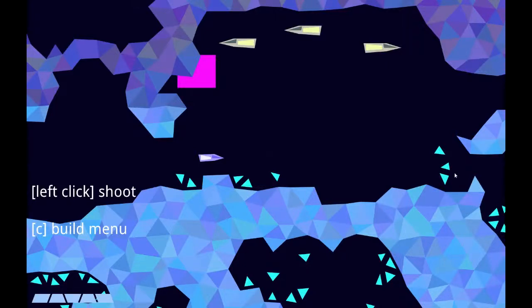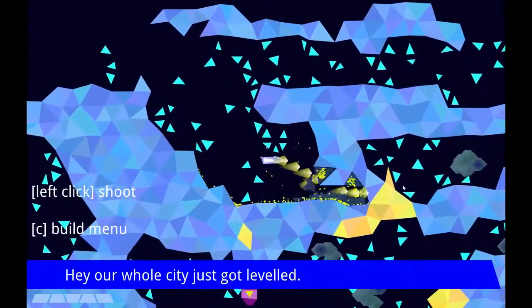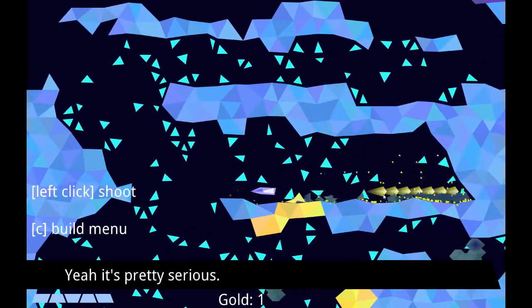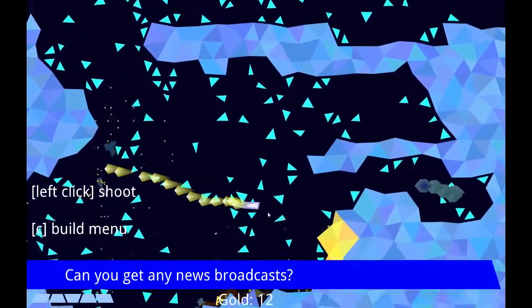Hi, I'm Matthew Gatland and this is Caves Game. The main thing I added this week was gold. As you explore the cave now you occasionally come across these golden blocks. Unlike the gems which you have to collect using gem refineries in your base, gold can be picked up directly by the ship.